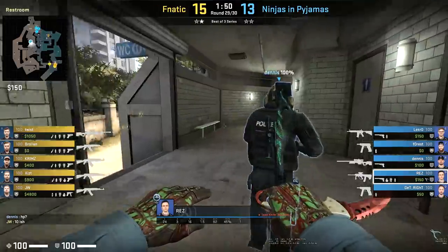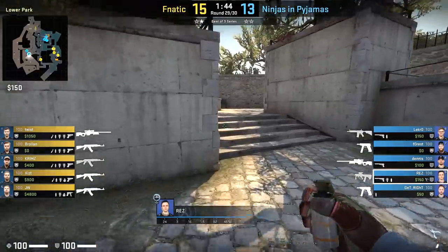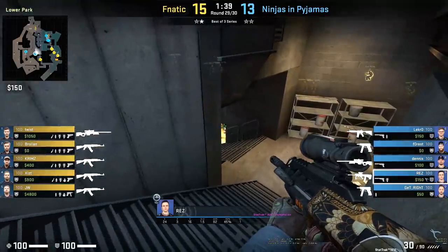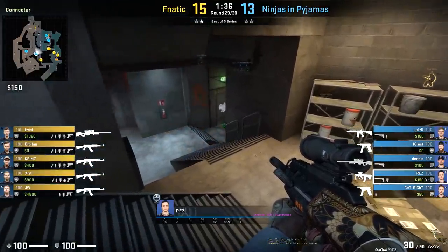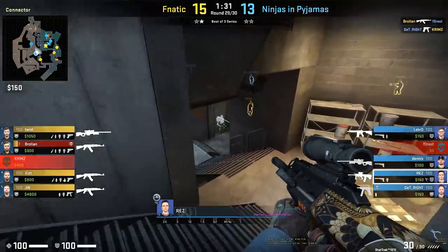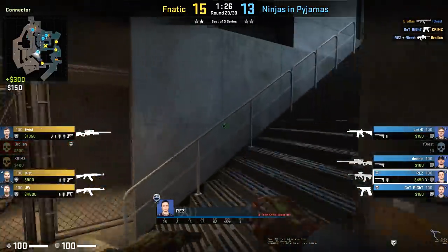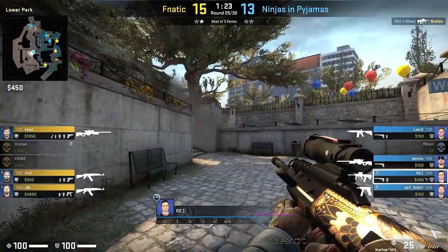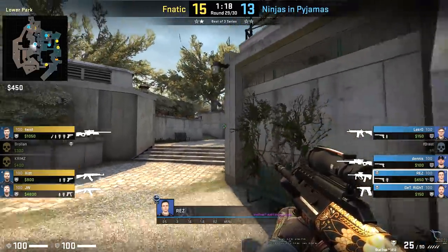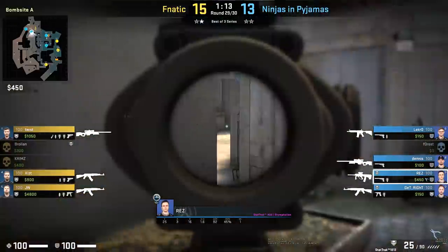Not only is Rez very aggressive on the T side, but on the CT side he's a huge thorn in Fnatic's side. As we all know, Overpass is one of those maps where if you're the A player you have a lot of space to move and just create chaos for the T side. This round basically captures exactly what he did throughout the entire event — whether it was in Con, towards Bathroom, or around the Fountain area. He was very good at always finding one kill and just disappearing with no way for Fnatic to trade him. He'd just fall away back towards the site. You can see he has 25 kills at this point — a lot of them are just one or two kills per round, but very important ones that disrupt exactly what Fnatic are trying to set up.